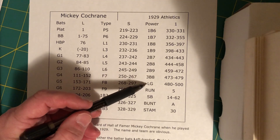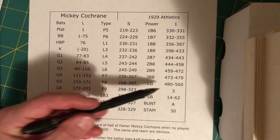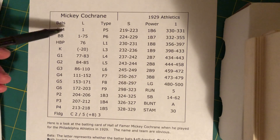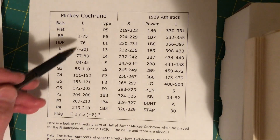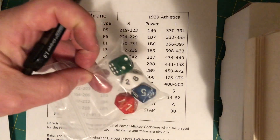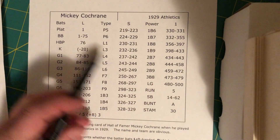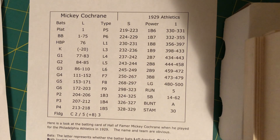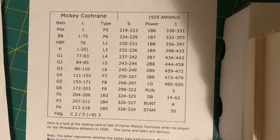LG is a long hit. Rolling 1 to 500 is the hitter's card — that's for your 3 D10s plus your 1 D6. So if you roll an LG for Mickey Cochran, 480 to 500 is the roll. It's a possible home run, a possible extra base hit, or a possible fly out. Then you consult the LG chart.